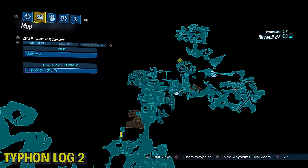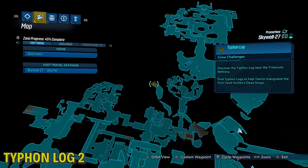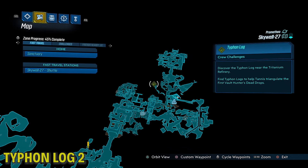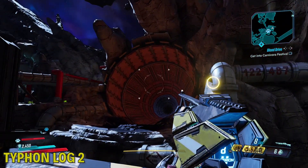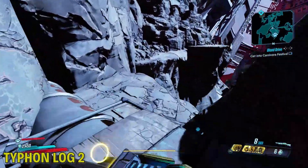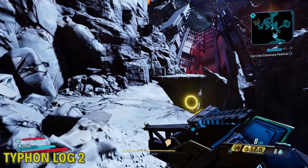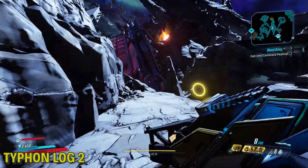Now we're at the section of the map with the big engine thing. This is a very noticeable section of the map — you'll recognize it when you see it. So before platforming over there, which is the way you're supposed to go, go this way instead. Jump over here, and there's the log. It's overlooking the giant mining laser.